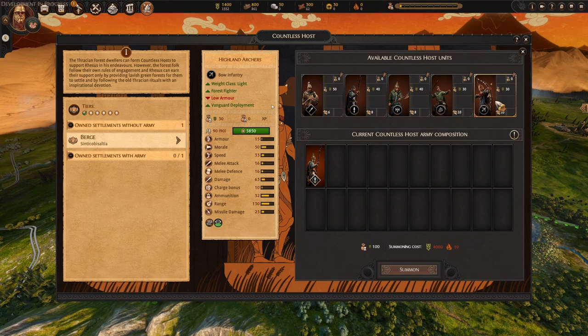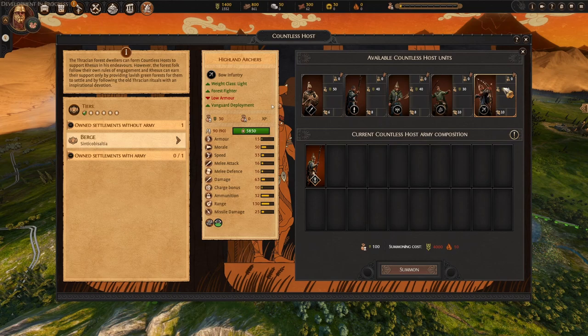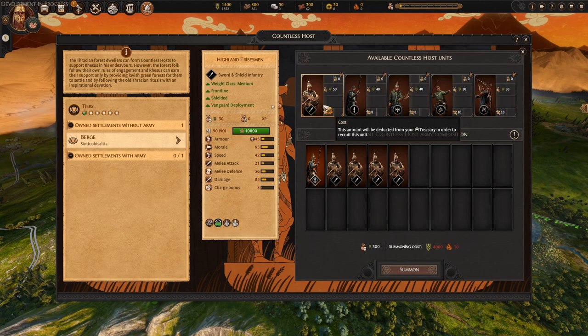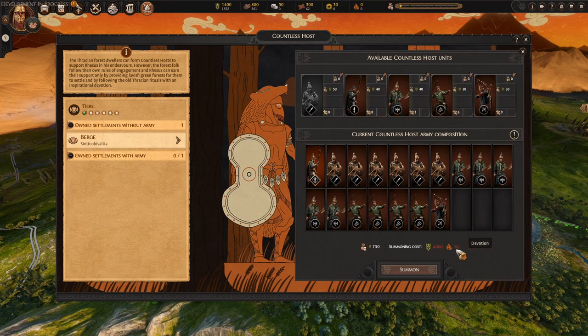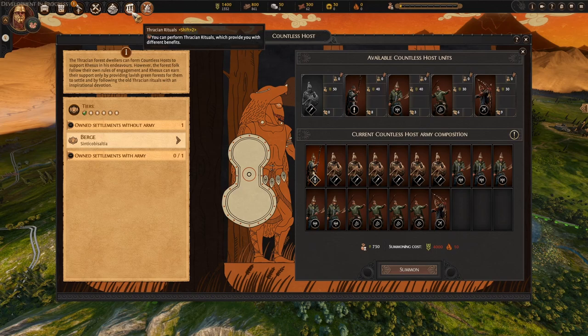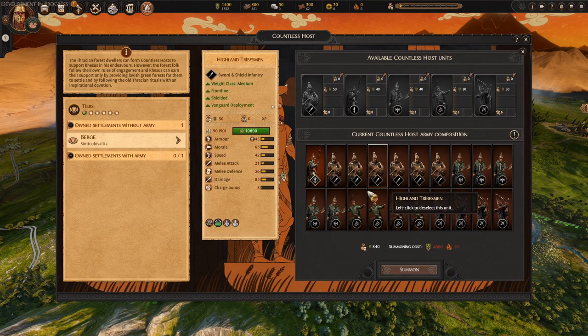We have a bunch of highland units with five different varieties, and we can recruit them in any combination we want. The limitations are: 10, 10, 8, 8, 6 — so you can't have 20 of one unit. You can create your own combination, and these are all free units in terms of recruitment costs, as the summoning cost is always preset at 4,000 food and 10 devotion, which is a unique resource we'll cover when we talk about rituals. The armies are cheap because it only costs food. The upkeep will also only cost food, and they don't count towards your administrative burden, so they won't have a negative impact on your other armies.